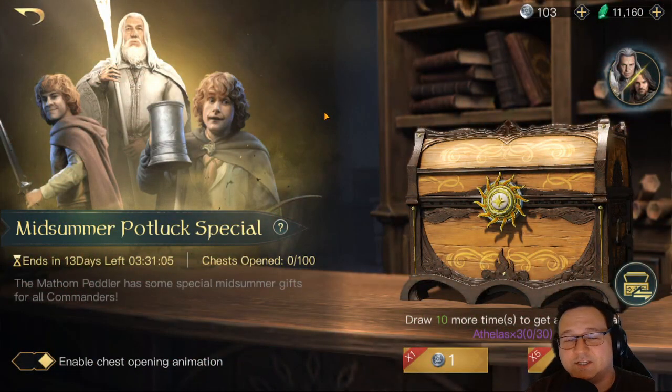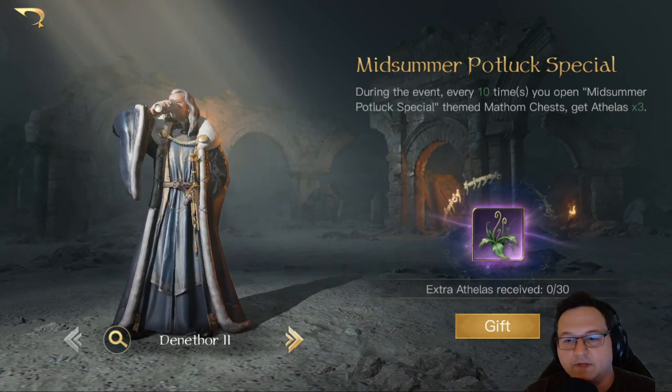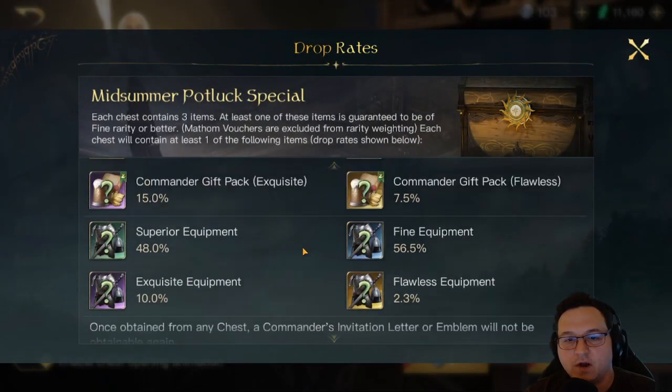Welcome back, ladies and gentlemen. For those of you who are wondering how exactly this chest works: you have an option to pick from a set of tier 2 commanders, and you will be guaranteed to get 3 of their respect items every 10 chests. I went ahead and chose Aragorn slash Denethor because I really want to take my Denethor to respect 10. Obviously that is a bad joke — I want the Aragorn respect items because Denethor is terrible.